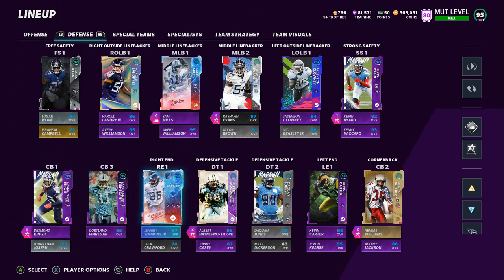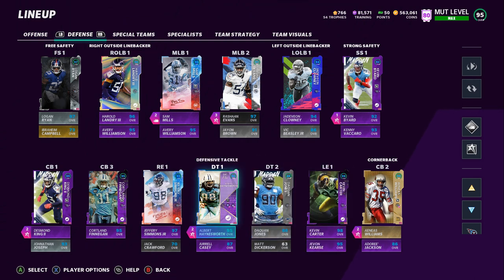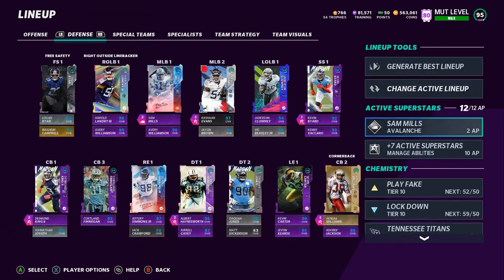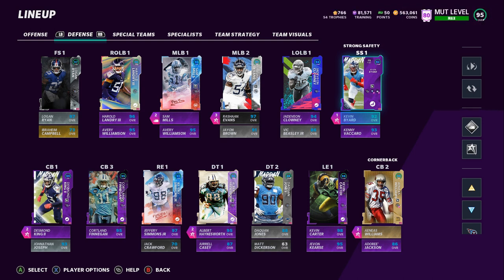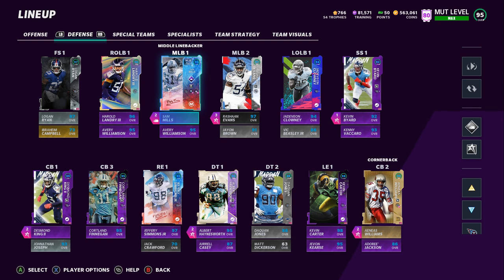So those were the past couple of upgrades: Desmond King, Logan Ryan, Derrick Henry, and Steve Hutchinson. Looking to see a Javon Kearse Ultimate Legend soon, same with Albert Haynesworth. I did move Kevin Byard from Free Safety to Strong Safety because he gets the secondary position there, and I can keep Mid Zone KO on him for 1 AP. Logan Ryan gets it for 2 AP and Kenny Vaccaro can't get it at all. A lot of you guys were saying to use Kenny Vaccaro as a sub linebacker, but I'm actually going to stay with Sam Mills — he's a lot faster, around 96 speed versus Vaccaro's 91.